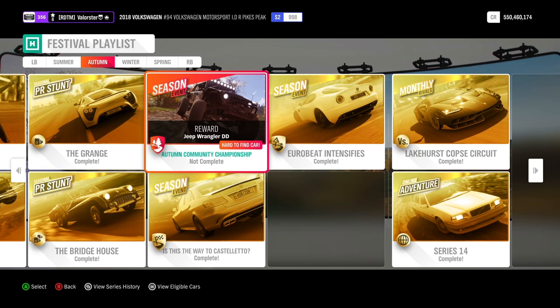Now the Autumn Community Championship. I'll be very honest — the first blueprint was very annoying. I do not understand why Playground Games put that in. I did the second race and was really annoyed too. Blueprints like that just don't belong in a festival playlist — it really does annoy people, and I'm not the only one. Please stop putting blueprints like that in the festival race playlist.